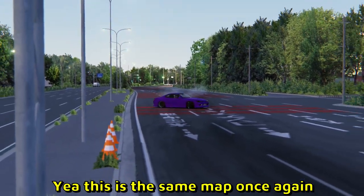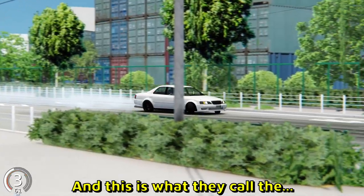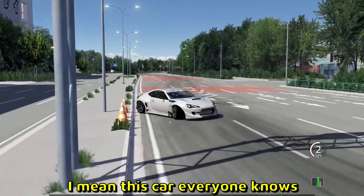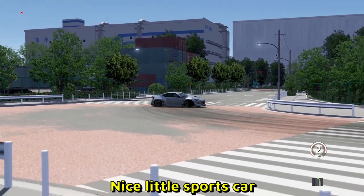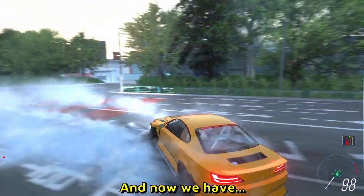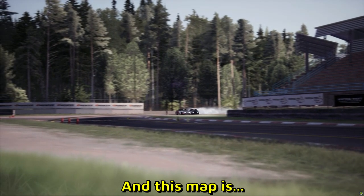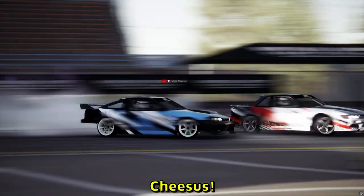Yeah, this is the same map once again but during daytime. There is a Sylvia S15 — this is what they call the grandpa spec, right? Doesn't look like a sporty car but people use it for drifting. Everyone knows a BRZ or the 86, nice little sports car. Now we have third-person view, a 360 entry once again in Oi Warf in Assetto Corsa. This map is probably the one from Riga, and there is a crazy tandem going on here — jesus, it's straight out of a movie.